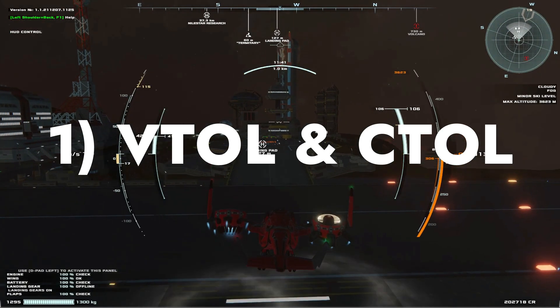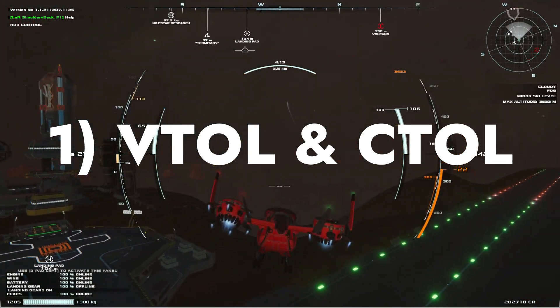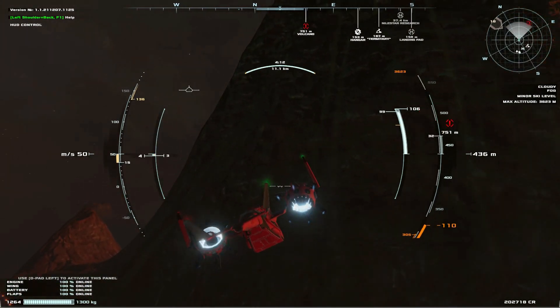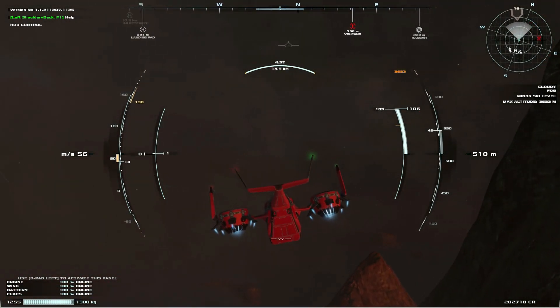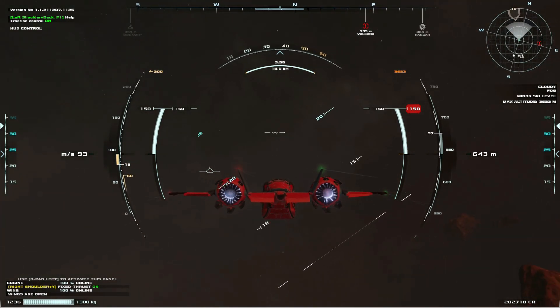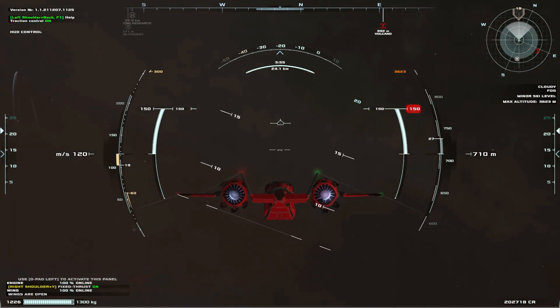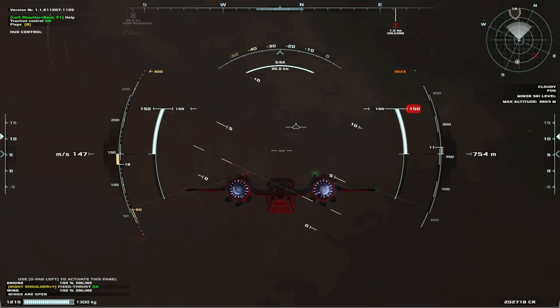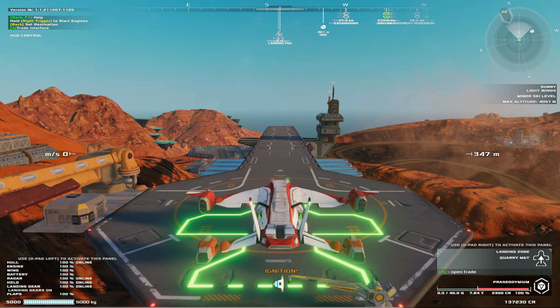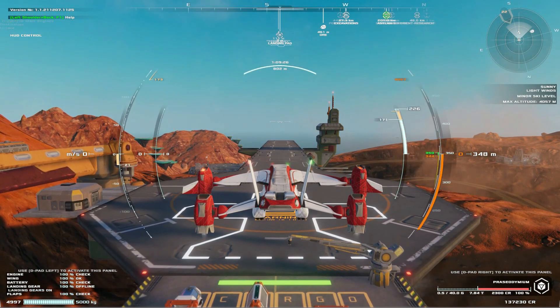First, you'll need to understand the difference between VTOL and CETOL. VTOL is short for Vertical Takeoff and Landing and CETOL is short for Conventional Takeoff and Landing. VTOL is when you're taking off in the same way that a helicopter would, and CETOL is the conventional way that a plane would usually take off. CETOL requires an upgrade on the smallest ship and you won't be able to do long distance flights without it.